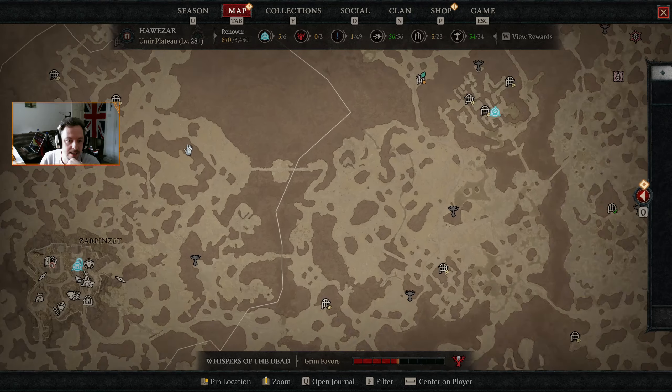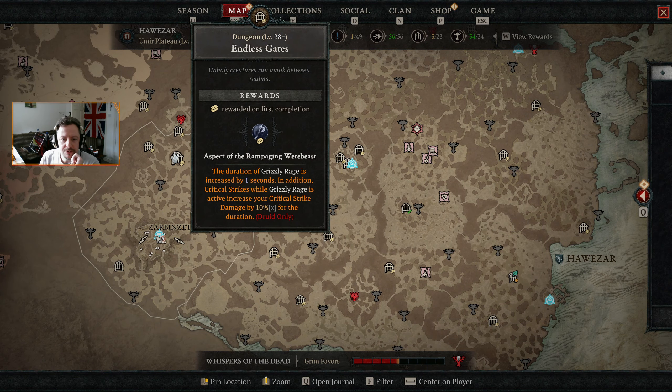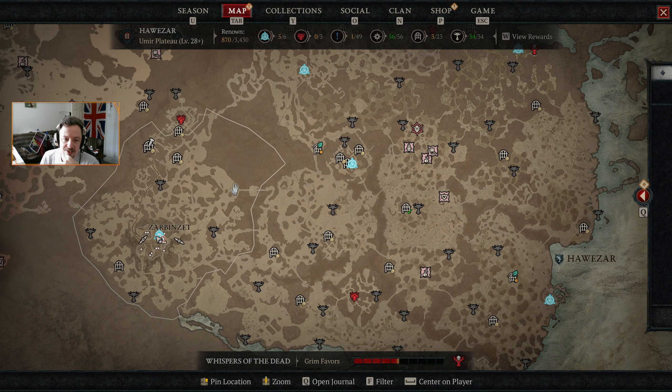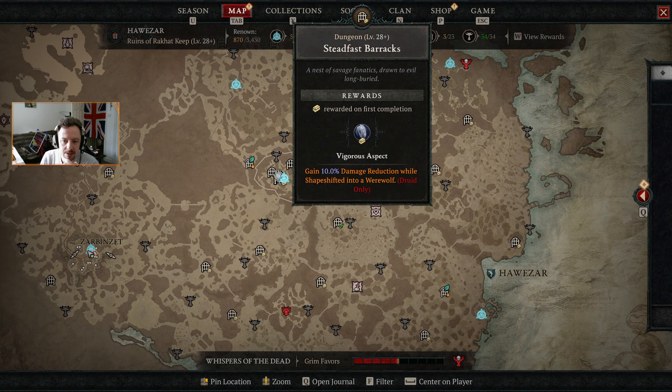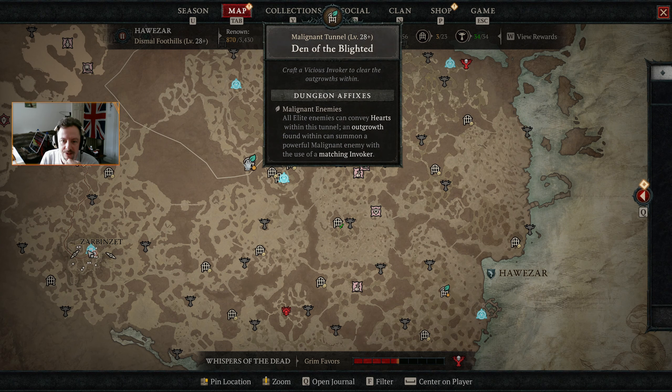So we just need one more side dungeon and Hawezar is done. Let's have a look and see if any of these are going to be beneficial. If we have a barrier active there's a 7% chance to ignore direct damage from distant enemies — not a bad one.